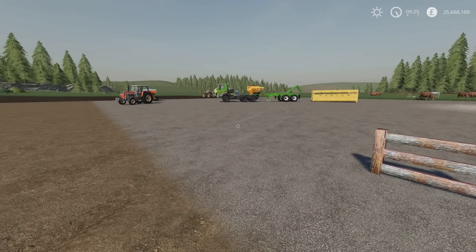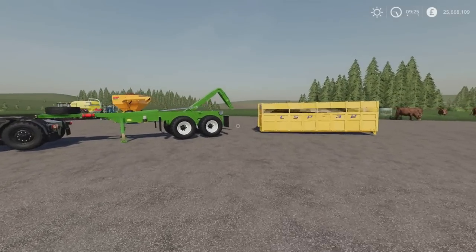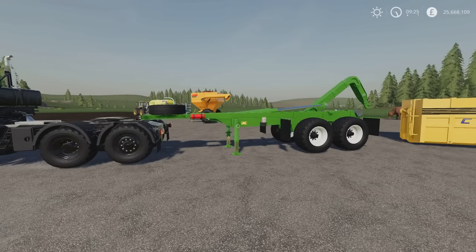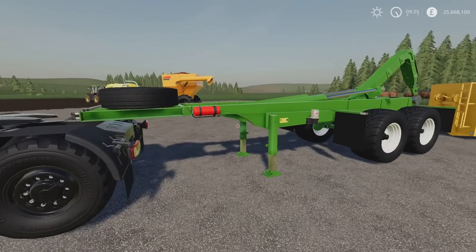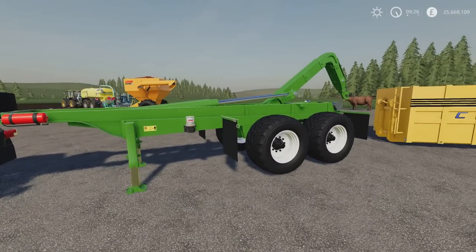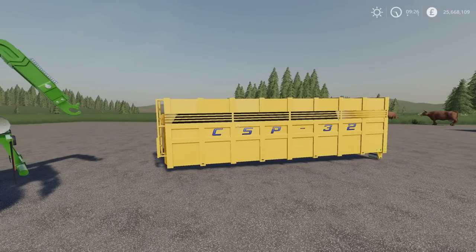We've got two separate mods, but they're by the same modder and they work with each other. This is the Art Mechanic 21 ITR — a fifth wheel attacher, or if you've got a dolly, an IT runner trailer. These are both by Vanquish081. The IT runner bed is nine slots. And then there's a separate mod that will attach to it — the animal transport module, the CSP32.